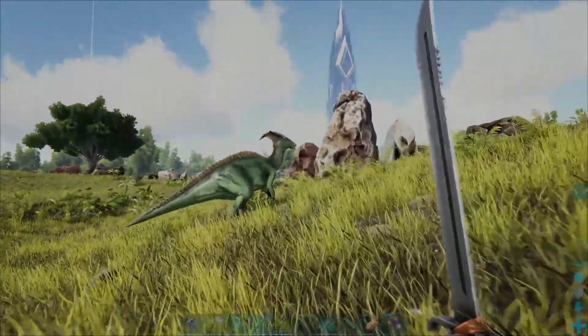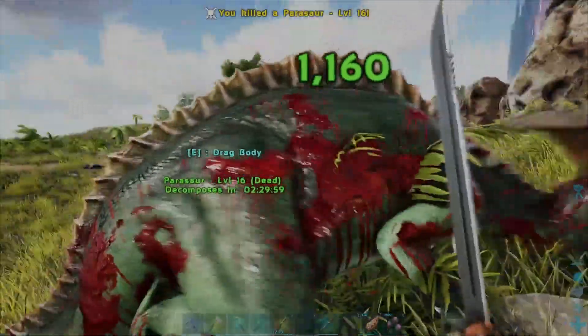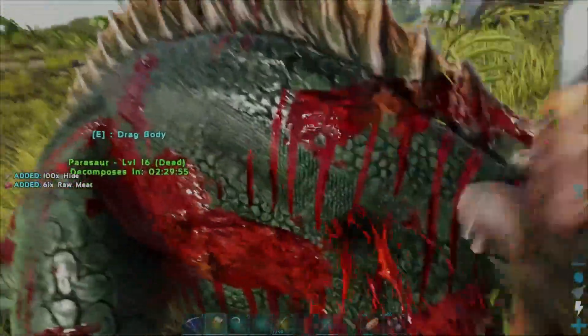For the hide, you want to find any kind of creature that you can kill nice and easily. Go ahead and kill that creature, equip your hatchet and attack the corpse — that is how you can gather up a nice amount of hide.